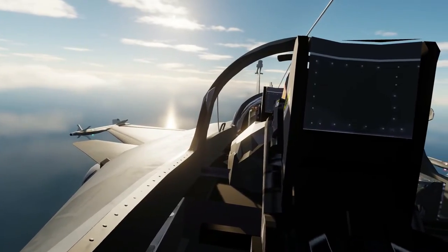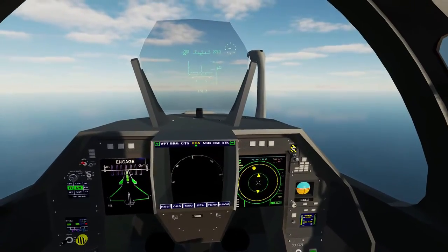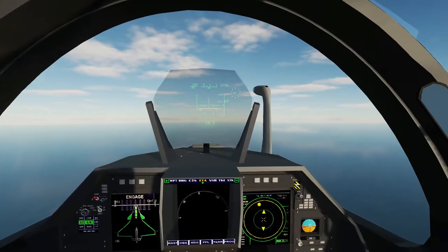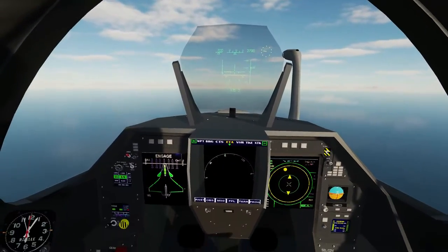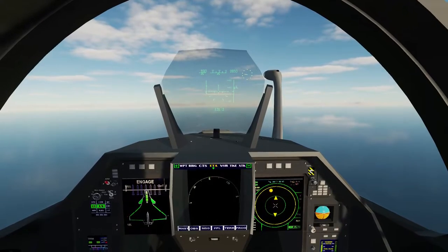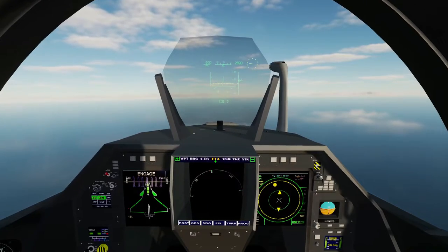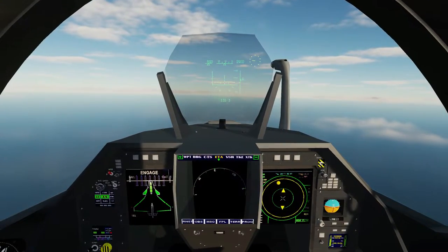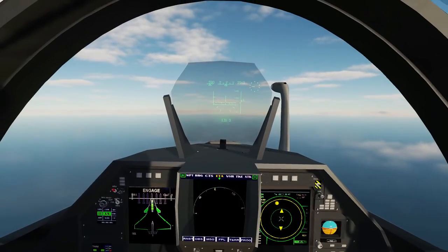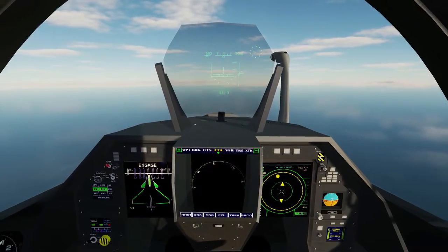As you can see we do have a backseater, but as of this moment you can't use that backseat. Another thing that may put people off is that it has no functionality with catapults on carriers — at this moment in time there is no way to hook up to a catapult. To launch from a carrier you basically have to start off as light as possible at the back of the carrier and just go hell for leather off the end of it and hope for the best.